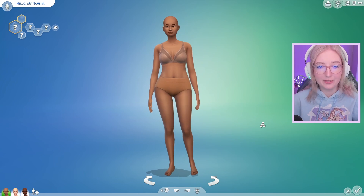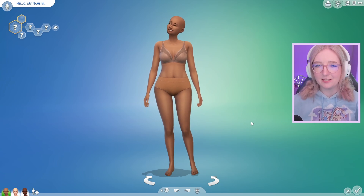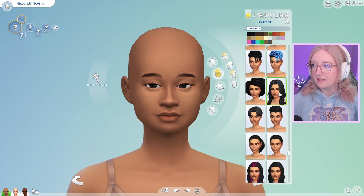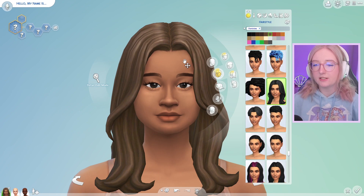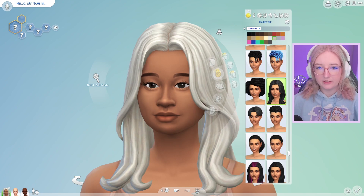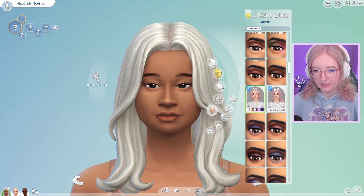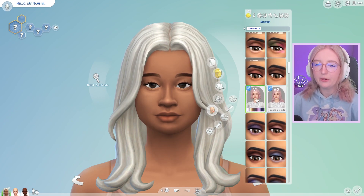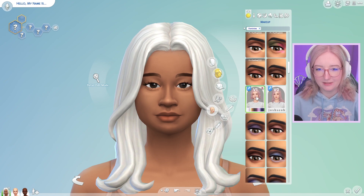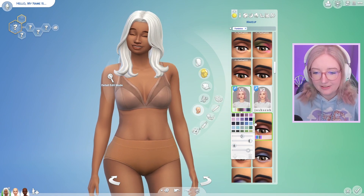Now that we have it installed, I have three models here that I would like to check the hairs on to make sure it's compatible with all skin tones. Let's start with this model — I'm going to give her this base game hair and start with a gray or white swatch as the mod recommended, like a super icy blonde. I should be able to go to makeup and scroll down and there it is — version 1 and version 2. So automatically I see that it has applied a white swatch to the hair which makes it look so icy.